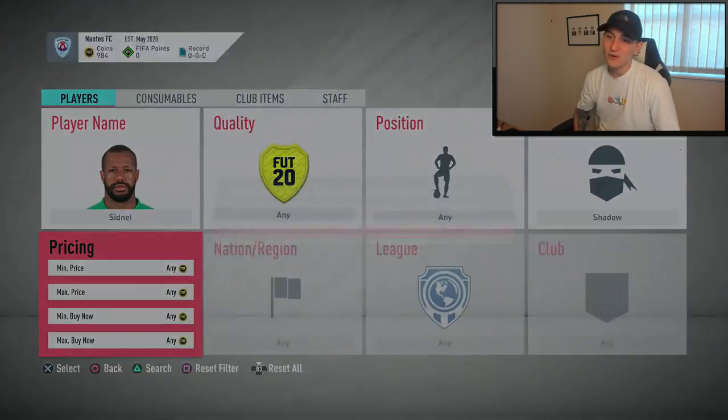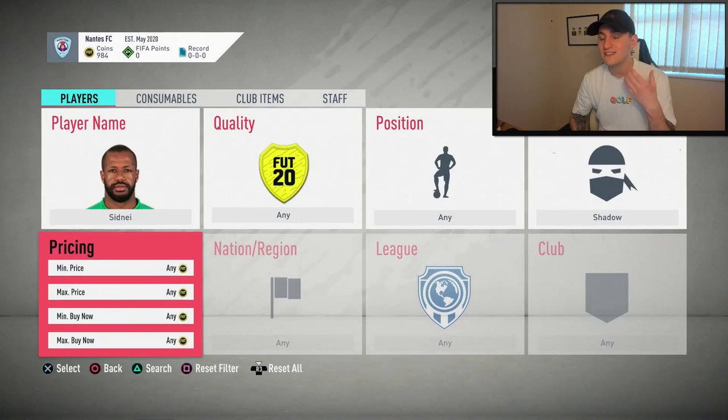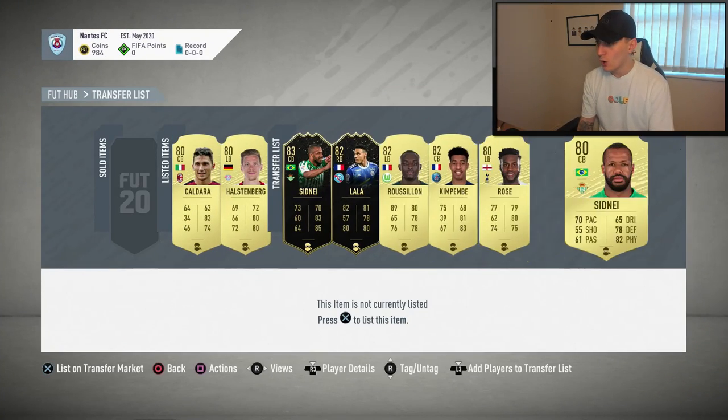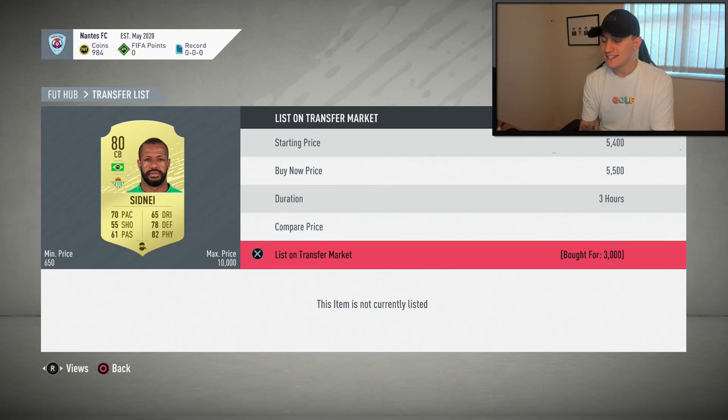As you can see, he's going for absolutely any price to be honest. So with this guy I'm going to list him up — if he doesn't sell, we'll bring the price down slightly. I always go higher when listing these players because if we go higher, we can always bring the price down. I'd rather go a bit higher and potentially get that sell than go lower and sell cheaper when we could have got more coins.